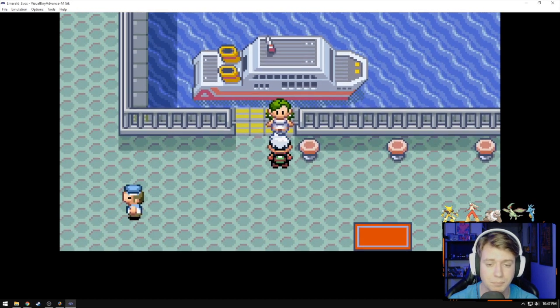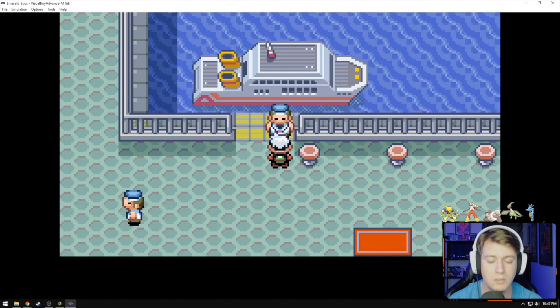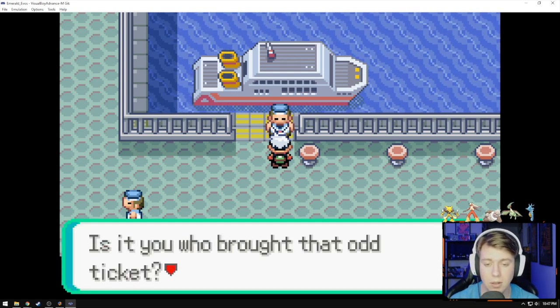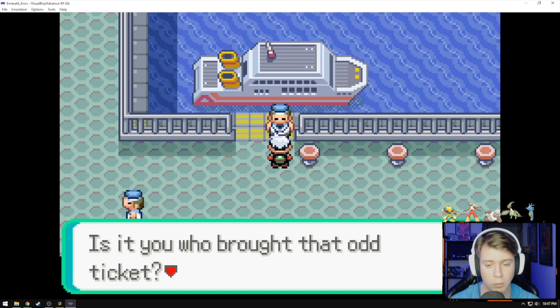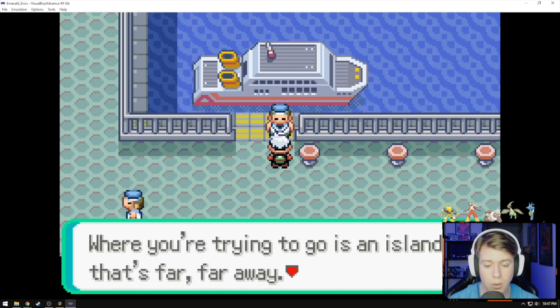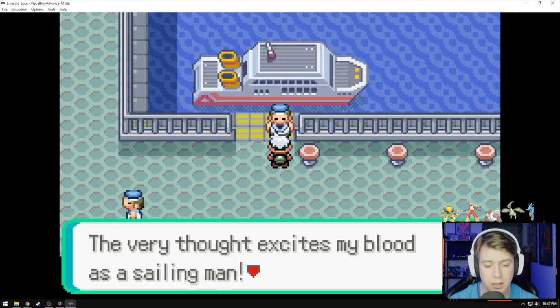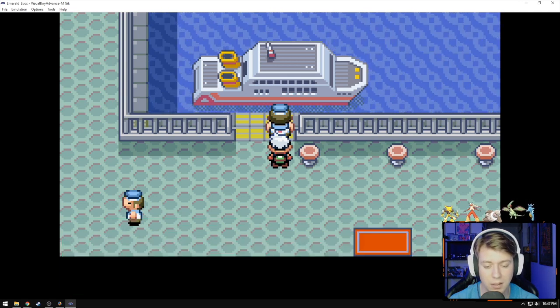We're going to go talk to Lady Greenhair here at the harbor. The dialogue has changed from the normal ferrying back and forth between Lily Cove and Slateport or the Battle Frontier. She says: 'Is it you who brought that odd ticket? Where you're trying to go is an island that's far, far away. No one knows what awaits there. The very thought excites my blood as a sailing man. Get on board, youngster.' Let's do it.